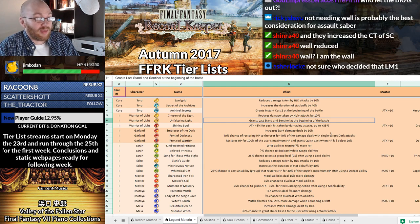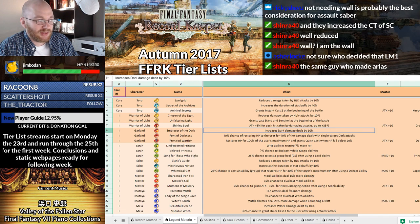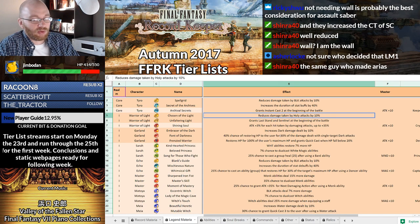His LM1 is actually just bad. Some people — Garland for instance — at least his LM1 increases his Dark damage by 10%. You'd prefer something stronger that you can swap with his LMR or something, but at least it's usable. Warrior of Light's is reduced damage taken by Holy Attacks by 10%. It's not usable because normally if something is doing Holy Attacks, what element is it vulnerable to? It's dark — it's for a different type of character. It's really just awful.